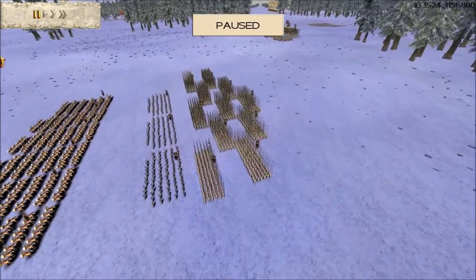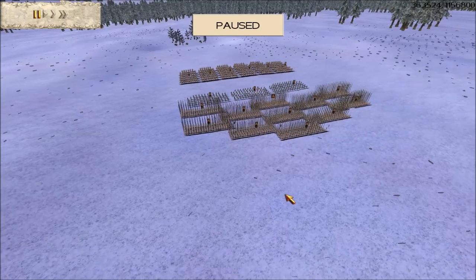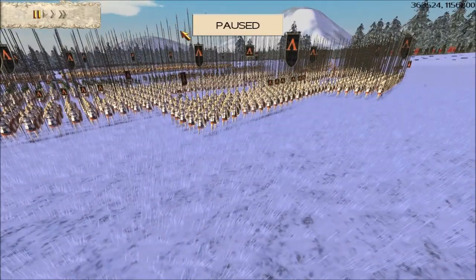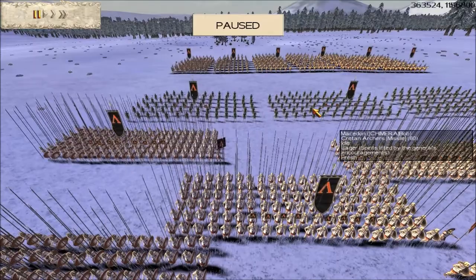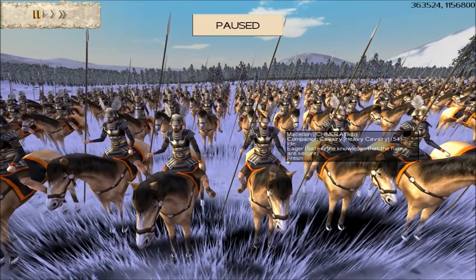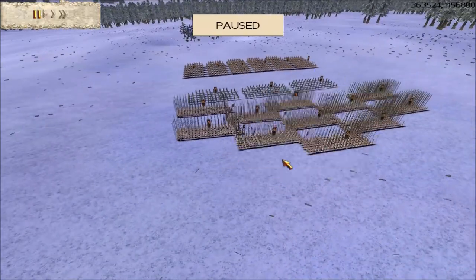Here is the other team. We have Chimera Bob — a very good player with both the Rome and pike factions — who has bought the Macedon faction today. He's got six upgrades on each pike unit: gold shield and gold attack. Just look at the length of those Macedon pikes. He's also got three Cretan archers and his companion cavalry — sometimes called the winged horsemen because of the wings on their helmets.